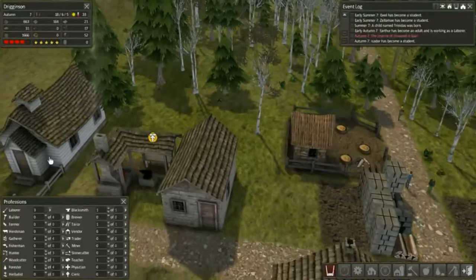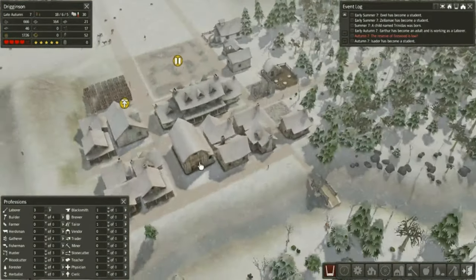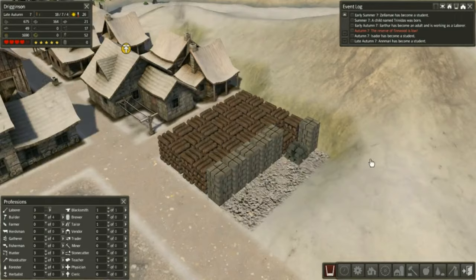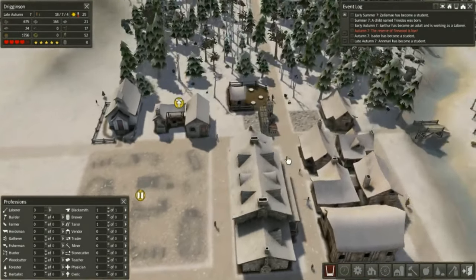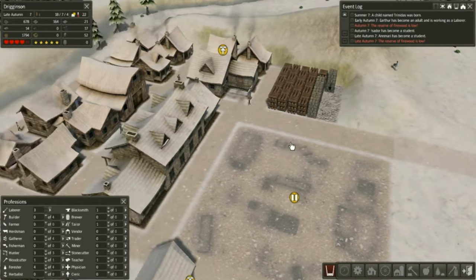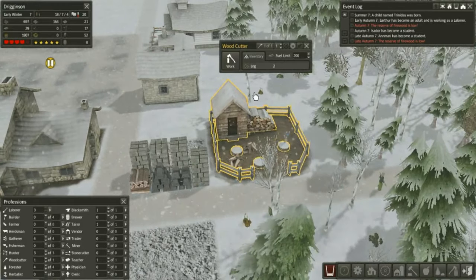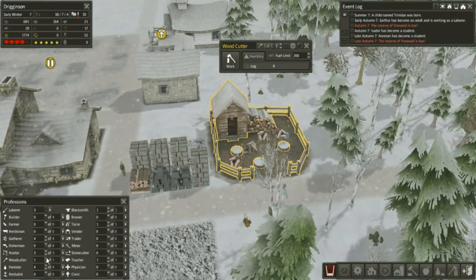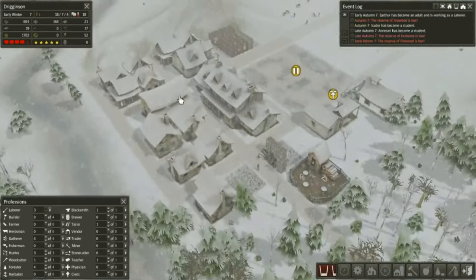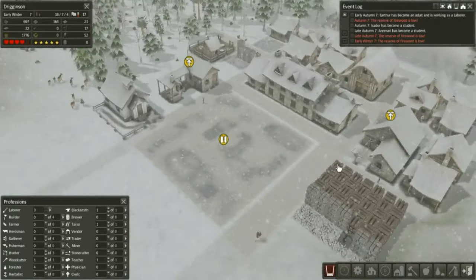Firewood is low - that's alright. Beautiful winter. It's really nice to just look at our stores and see a big pile of logs. There's a little more logs over here too. Let's check on our woodcutter. Is he educated? No. So until he dies of old age or something, we might have a slight firewood problem, but I think we're going to be fine. Hopefully, at least.